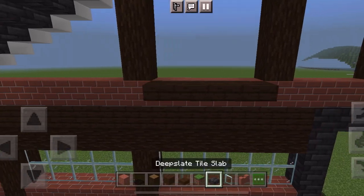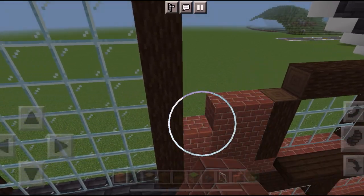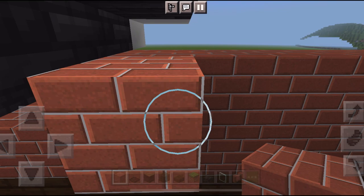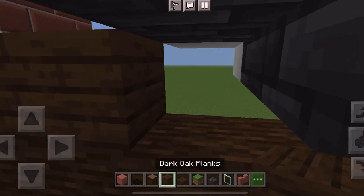Adding some slabs here and filling it in with glass, and now that we have the windows built we're going to fill the rest of the wall in with brick. We have these little cracks so I'm filling them in with deep slate slabs.